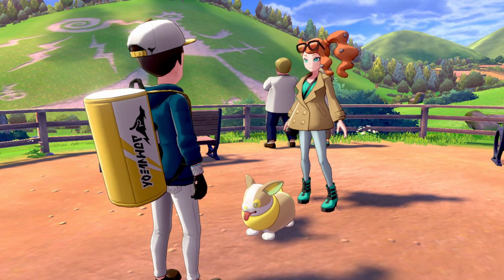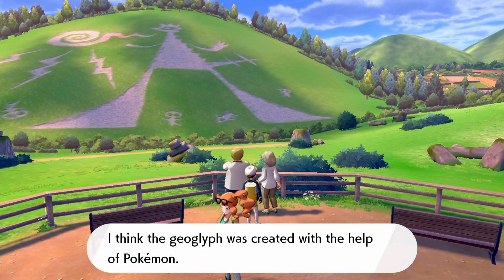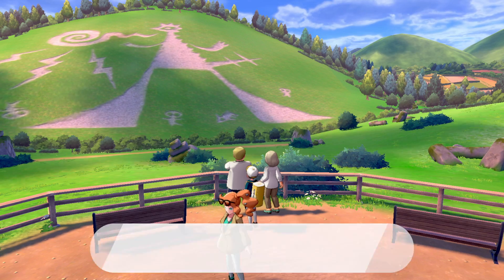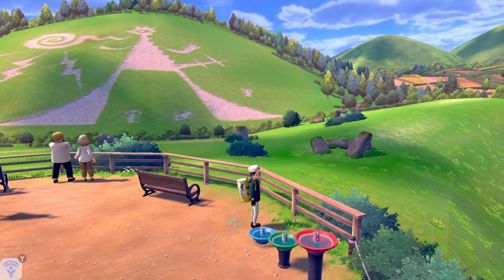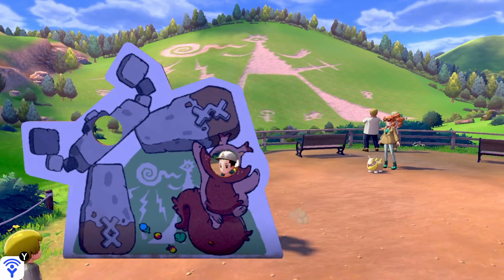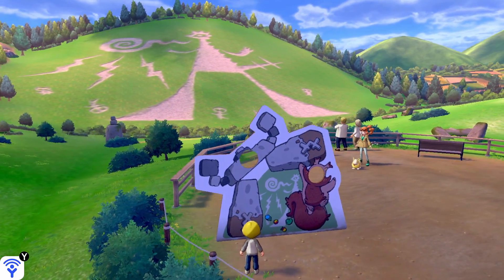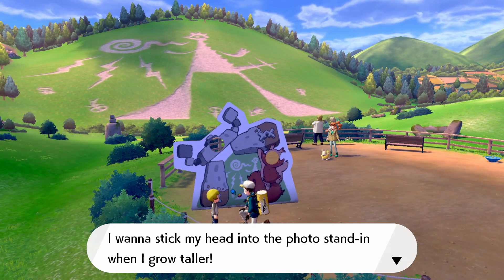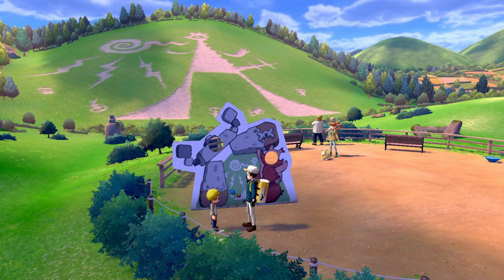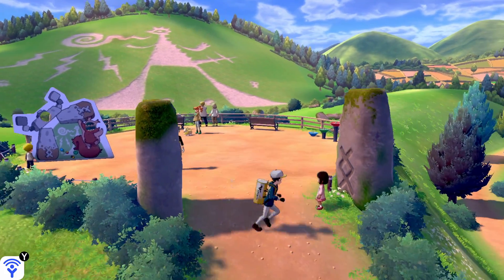Sonya tells us to get to the stadium and battle ourselves silly. She thinks the geoglyph was created with the help of Pokemon, and it's perplexing how the grass never grew in those spots. There's also a bottle of fresh water in the water area. And of course there's a photo stand-in — we can't quite fit it yet, but we'll learn what the taller Pokemon is later.